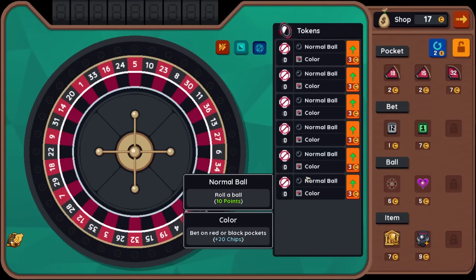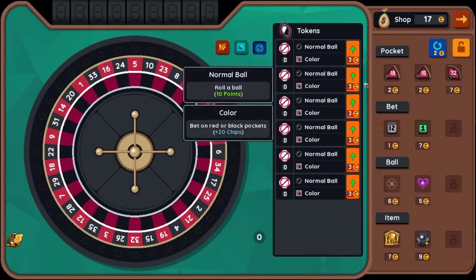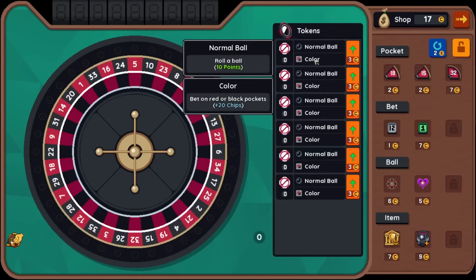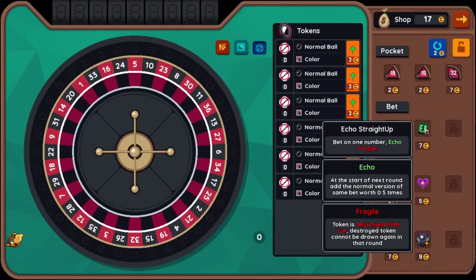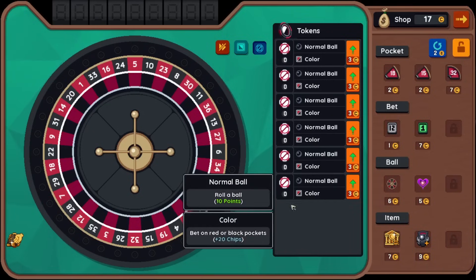Here's the shop in between every single round. You have pockets, so you can change the pockets on the roulette table with what you have here. We can convert a bunch of things to red, which could help us since we're betting on all colors. You start with a normal deck of balls and they can only bet on a specific color — either black or red. You can change what you bet on by buying a bet token and equipping it to a ball. So I could change this normal ball so that you can bet on a pack of 12 numbers instead. That's a lot going on.